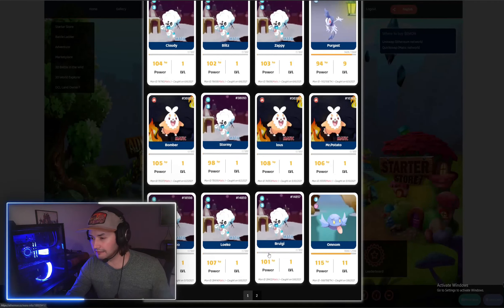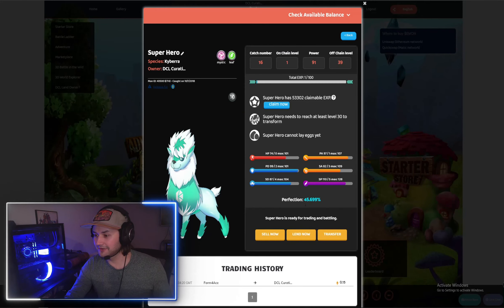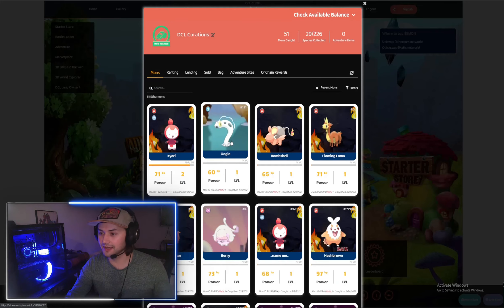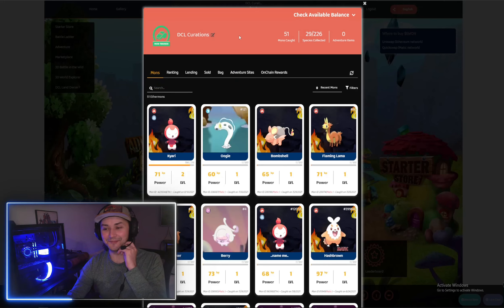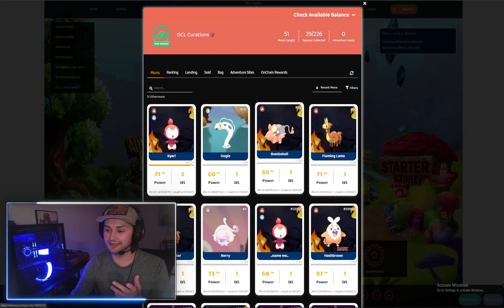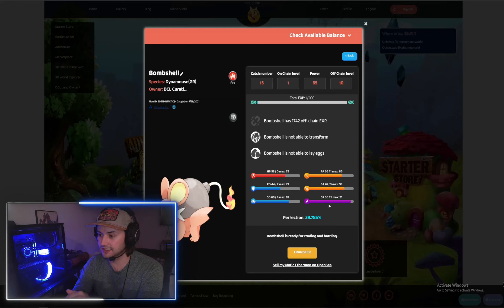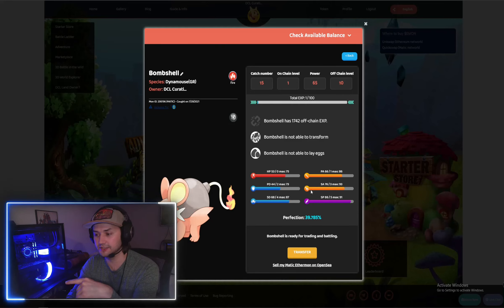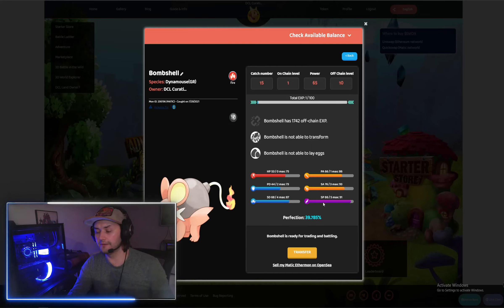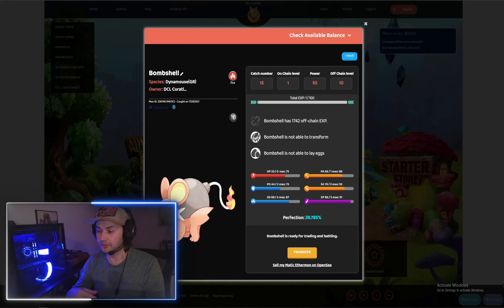I might have some with high perfections. Let's see — Superhero, you're at 45.6, not bad. Oogie — oh, that's terrible. So perfection is the average of these six skills: health, primary attack, primary defense, secondary attack, secondary defense, and speed. Depending on your max and where you're currently at, it averages it all out, and that is your overall perfection.